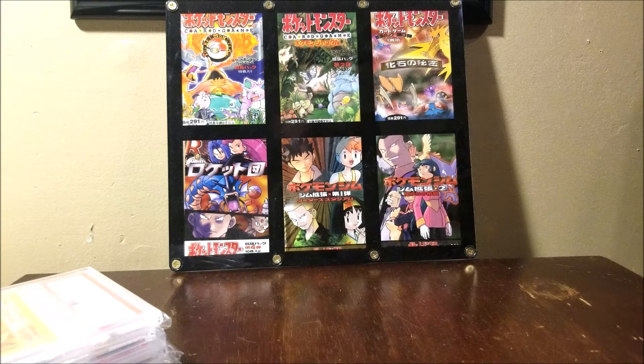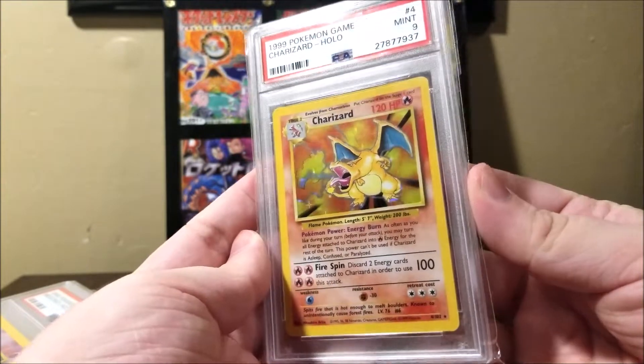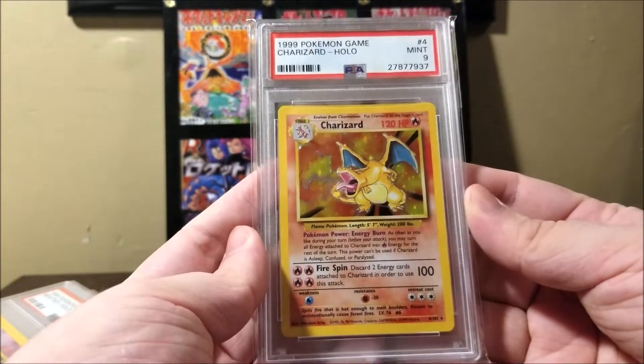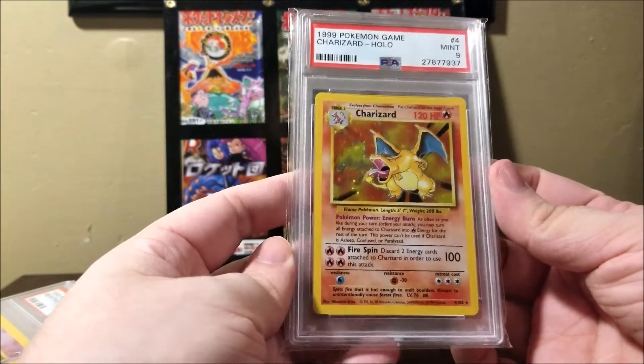Hey everyone, Richard here. So today I have a Pokemon PSA Slab Haul. Before we get into it, I'm just going to show this card right here. This is Charizard from the original base set in PSA Mint 9. This is the most expensive card in that set, and it's kind of inspired what I'll be doing.